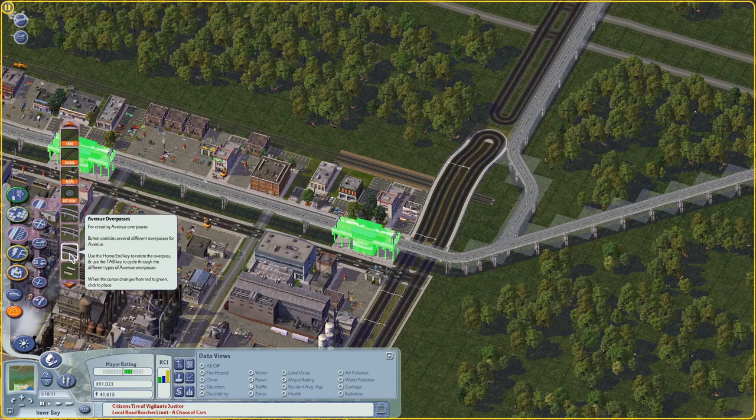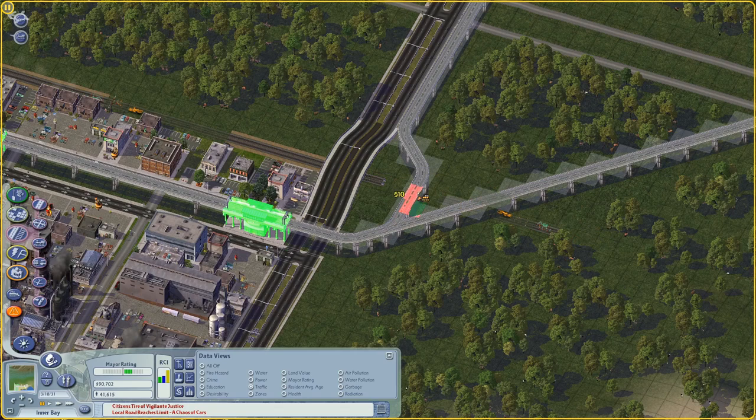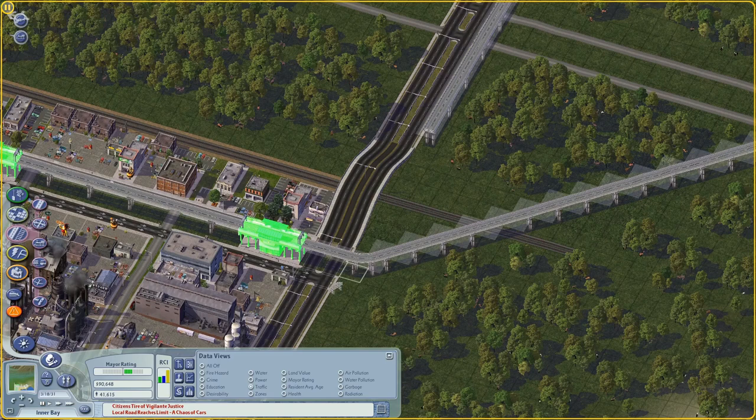I've been avoiding building a lot of avenues. The reason for that is partly that I don't like to build a lot of avenues when I'm trying to build a transit-based city, because increasing the road capacity has a kind of indirect effect of decreasing the use of transit. Which is true in real cities - when cities build huge highway networks, people stop using transit. When transit is the fastest way to get around, people use it.